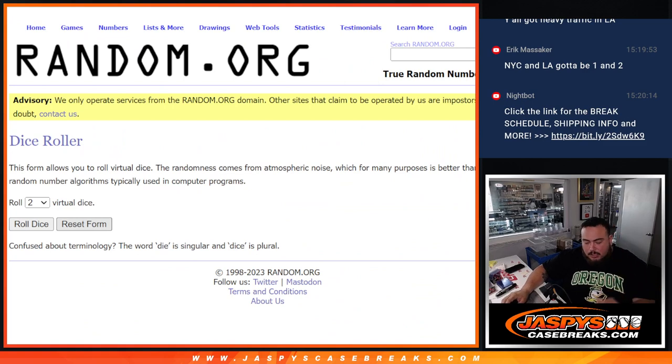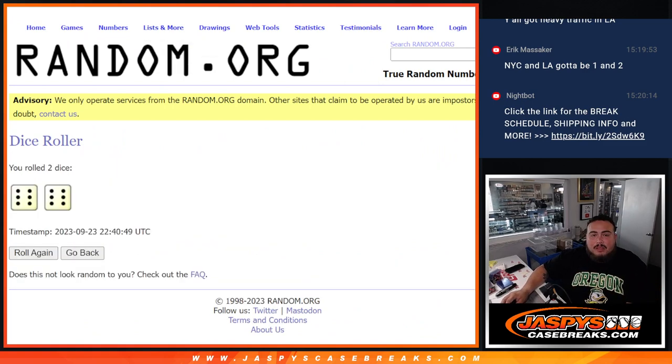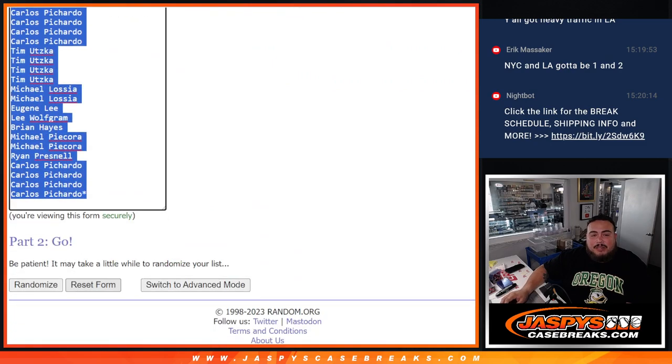So we're going to do the break first. Let's click roll it — it is a six and a six, 12 times. Randomize the names and teams 12 times.